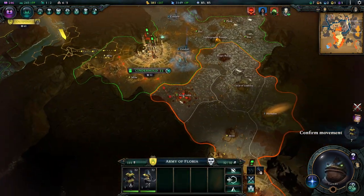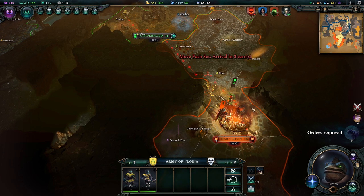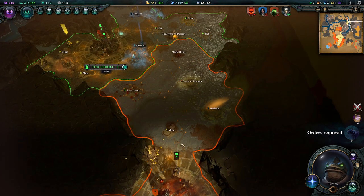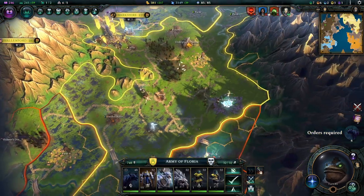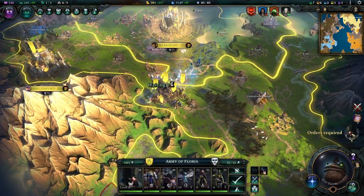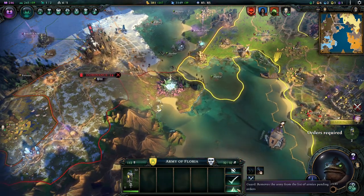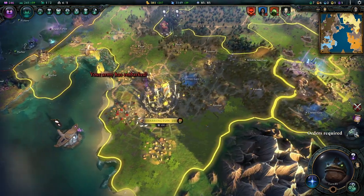This is our harassment unit that we specifically built to go harass the enemy. I see that our vassal with his raiding party is actually laying siege to Harperton, which we could slightly reinforce - so that's kind of fun. This army just stays. I could just right-click through these so they still stay there. This reinforcement unit we'll just send alongside our main army.